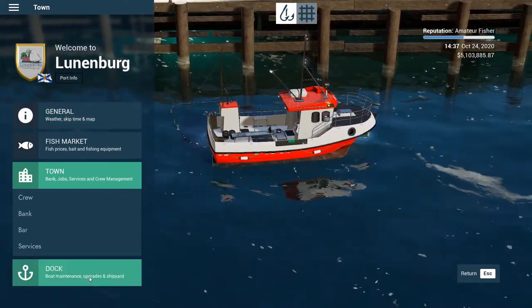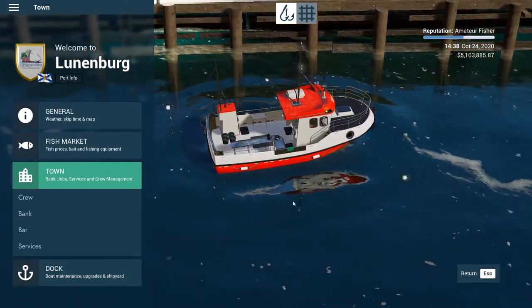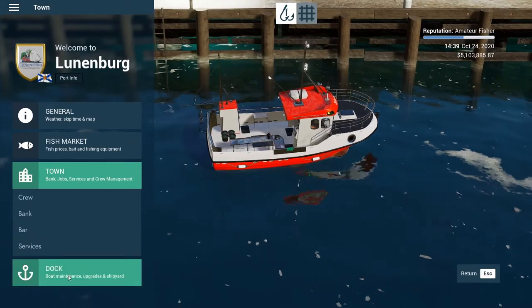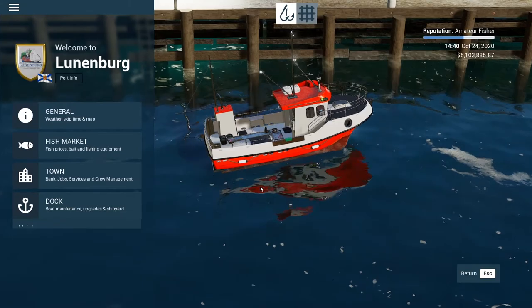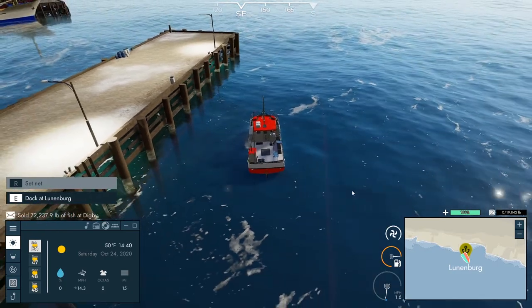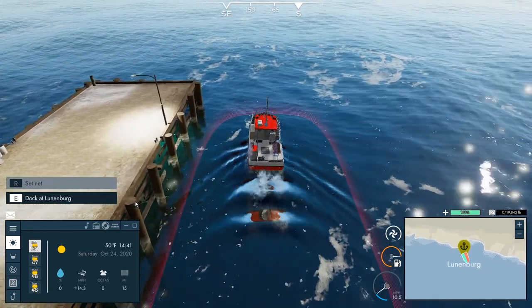Someone commented — I'm really bad about writing down comments — but they said that if you get in port and you want to sell your fish without paying your crew, you can have the rest of the crew go to the crew house and then sell the fish. I'm not going to do that, but it's cool that you can. Also, someone mentioned the Arctic Pioneer has a slightly better pickup zone, so it'd be a little easier to pick up nets.